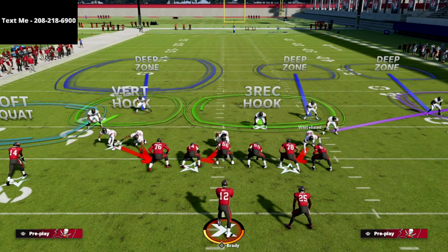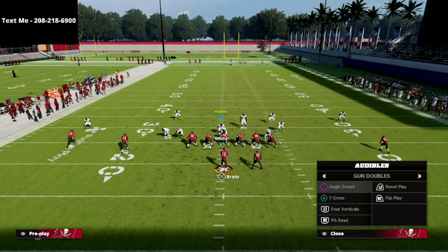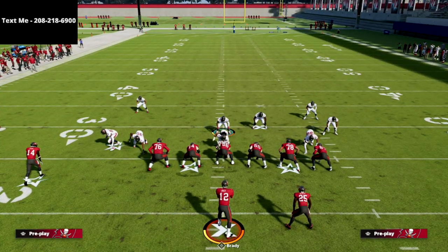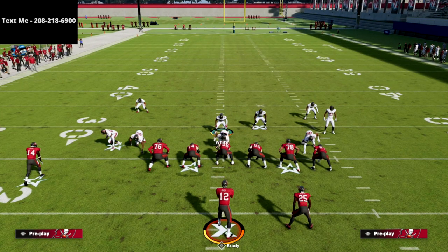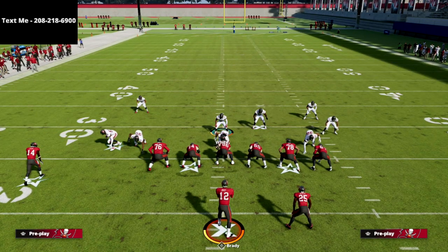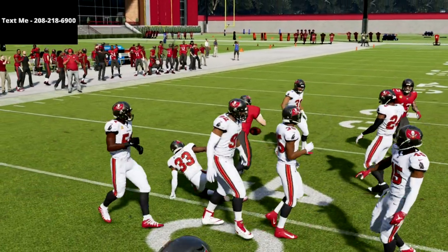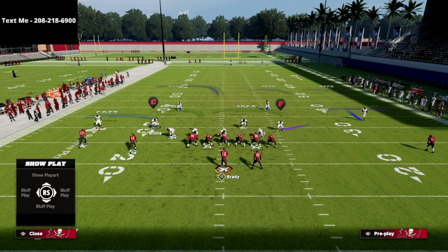Another trick is to bring the safeties into the box — it helps them react better to corner routes and crossing routes. Now I want to show the Y Cross play — this is where your user comes in handy. Your job as the user: if you see a crossing route going from the cover two side to the cover four side, that's your responsibility. The tight end will get matched in man, so you can sit in that pocket and take that away, but the match coverage is right there.